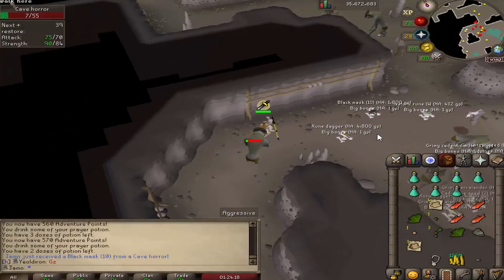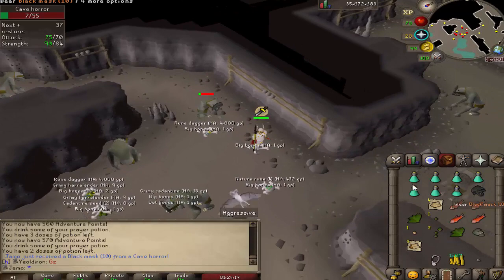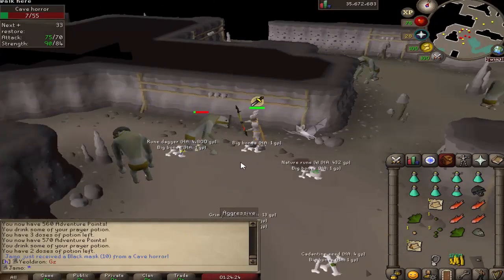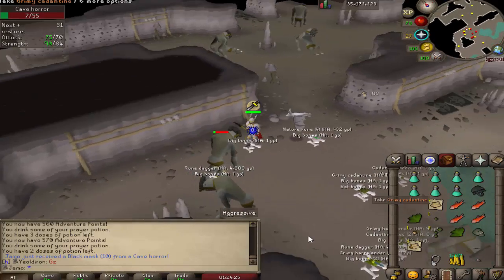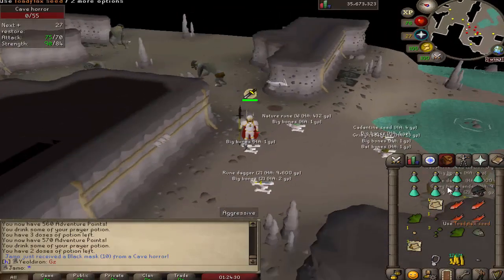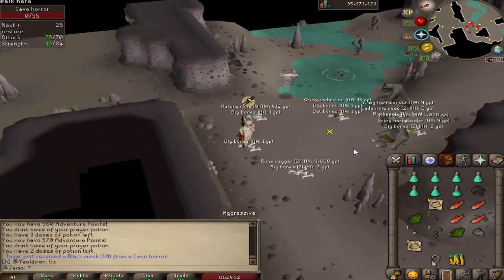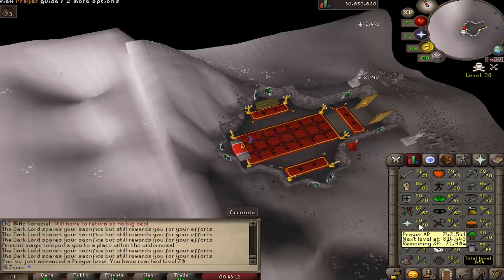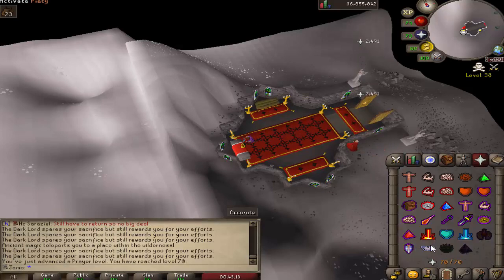Black mask! I think that's actually my first yell drop — my first yell drop or discord announcement drop. I don't think I've ever gotten anything else. That's awesome, nice. It did take quite a while. And with these bones I should have 70 prayer, so we can now use Piety. That's pretty nice.